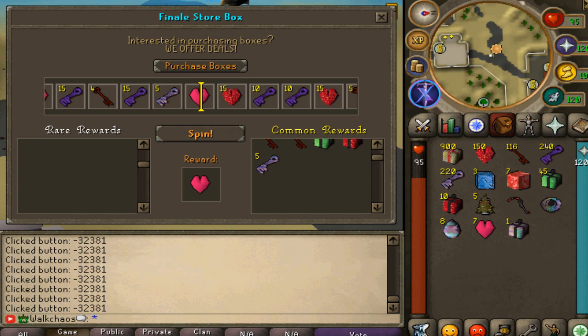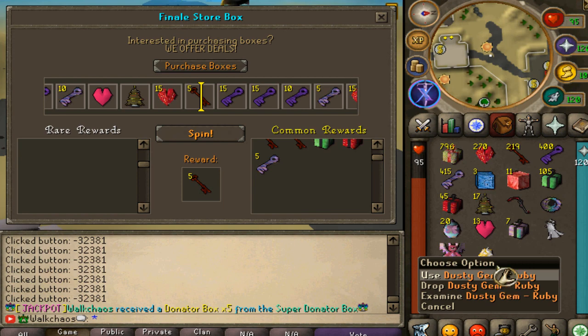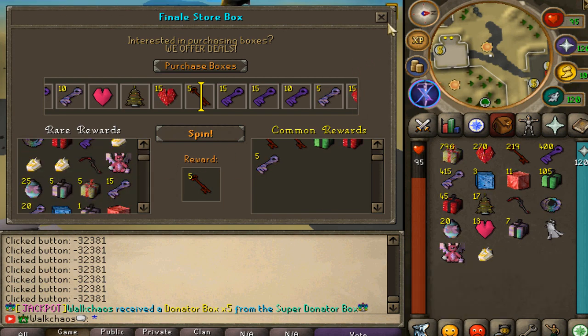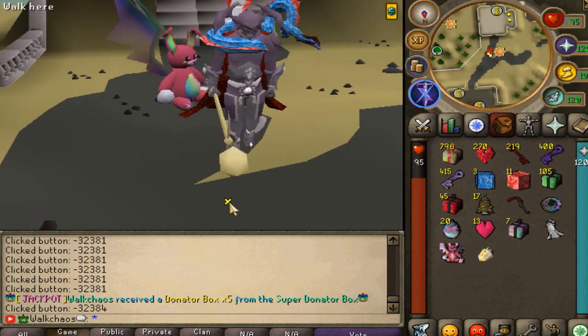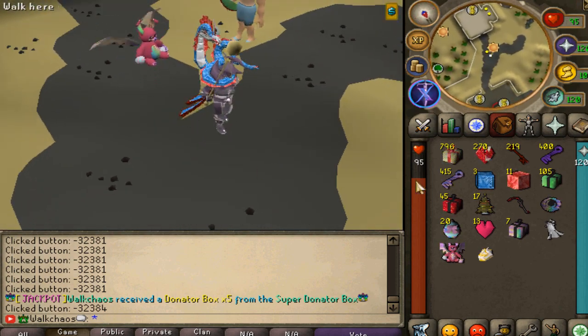Alrighty, here we go - next 100 opens. We've got unique pieces: the dusty jam coming in, the expert pet. Let's go, I freaking love this pet. It's so freaking lovely. Let me summon it so you guys can have a look at it. Look at this sexy pet, floating behind you all the way. It's also very nice looking.